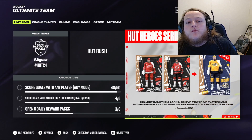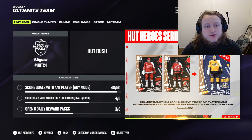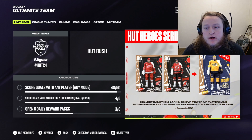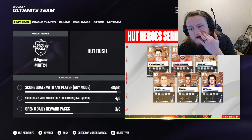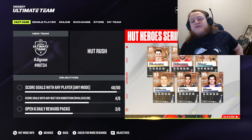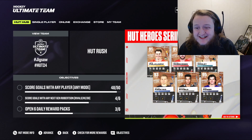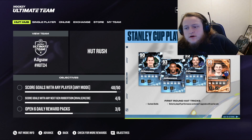How's it going everybody? Today in NHL 24, they released HUT Heroes Series 2.0. We also got a whole bunch of other cards: Jesse Pugliarievi, Michael Rasmussen, Devin Cooley, Owen Power 95, Quinton Byfield 95, Colton Pareko 93. We also got some Stanley Cup playoffs cards and a Zach Hyman live moments card.